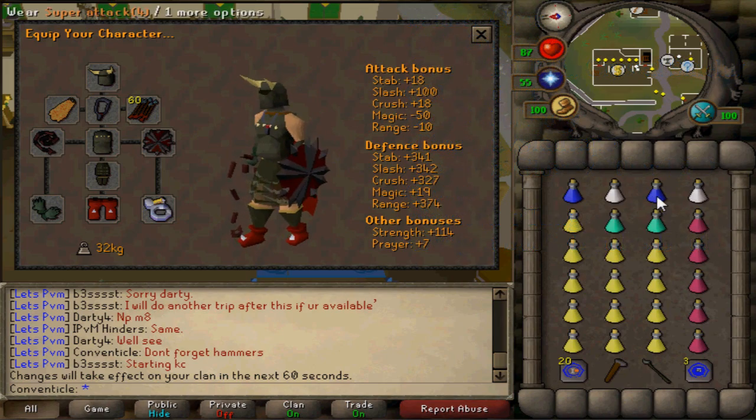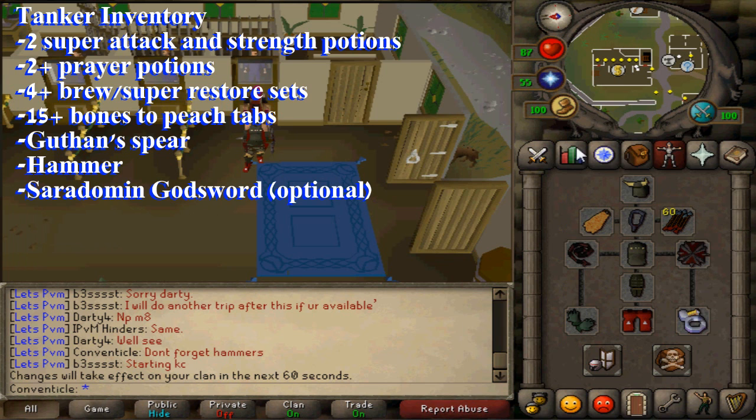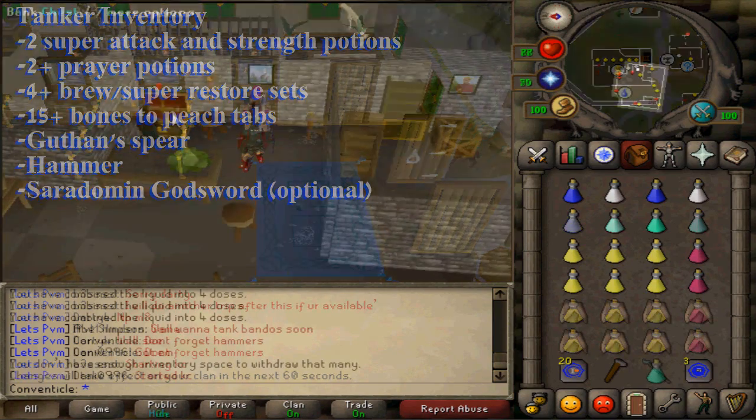Here we have the tanker inventory, which consists of 2 super attack and super strength potions, 2 or more prayer potions, 4 or more brew and super restore sets, 15 plus bones to peach tabs, Guthan's spear, a hammer, and you can also have a Saradomin Godsword which is going to help a lot, but not a lot of people have the cash.